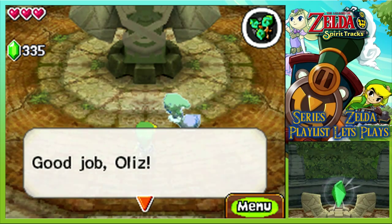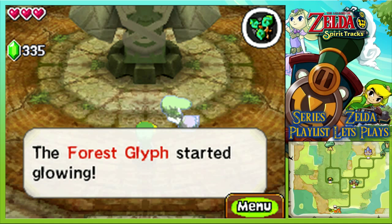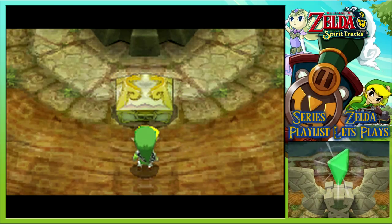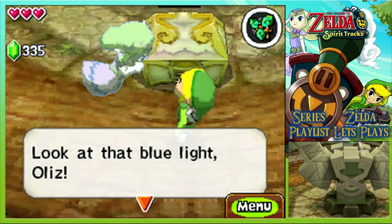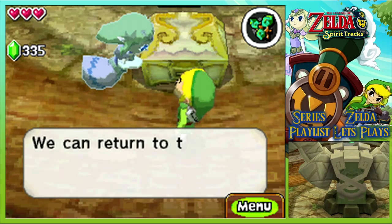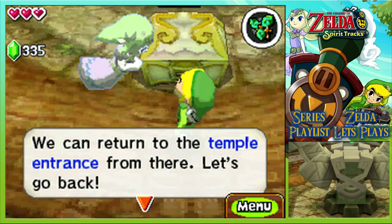Good job! The forest glyph started glowing! And for our battle, we claim our reward! Look at that blue light - we can return to the temple entrance from there! Let's go back!